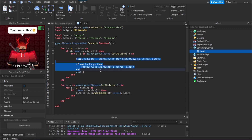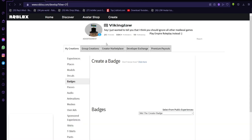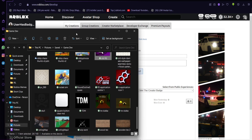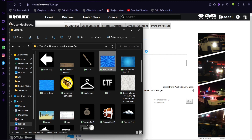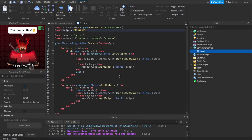We're gonna also do local hasBadge too — so maybe we can just copy paste this. For the sake of testing, we can make a new badge. We're gonna make a new badge. Let's see — instead of this — 'Met the Creator v2'. Purchase for zero Robux. Now we just paste this and set it with the new badge ID. Okay, now this should work.